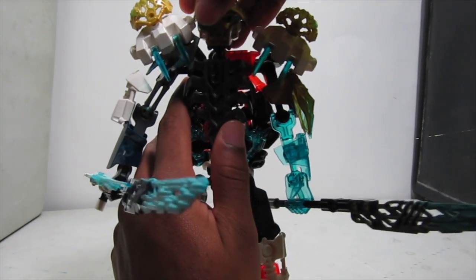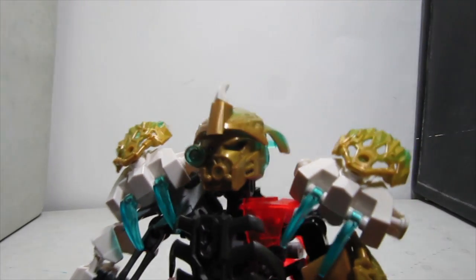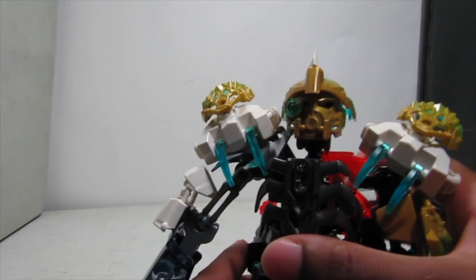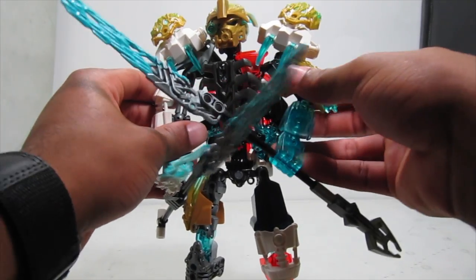This is where things really don't work well — his neck is one ball joint higher than the unity pieces were designed for in relation to their necks. His head is elevated too high for Melum, so when you put it on, it only halfway works and doesn't fit as intended. Melum's neck is too short; you could extend it but I'm not going to. There is unified Dark Kopaka — and that's his story goal.